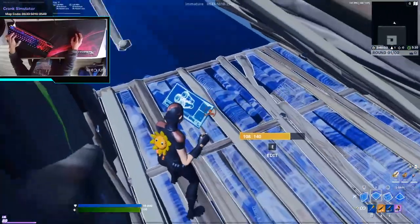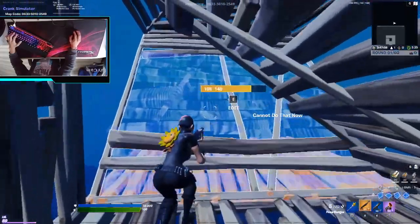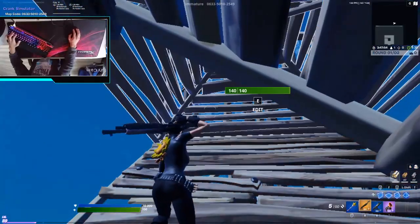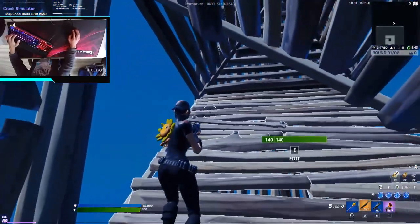Now jump up and place a floor beneath you. Place a floor next to that floor and build a stair on top of that floor. Now build a wall behind this cone. Now perform an elevated side jump, but you want to end underneath the ramp.